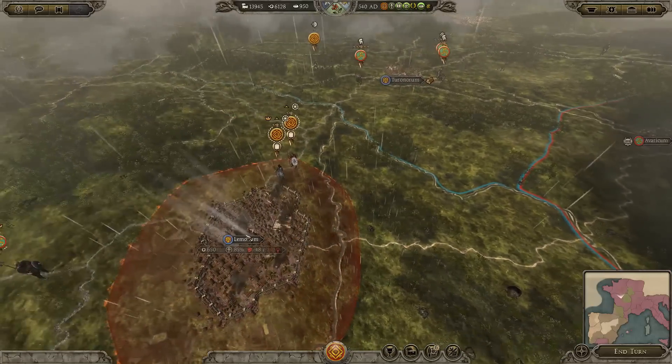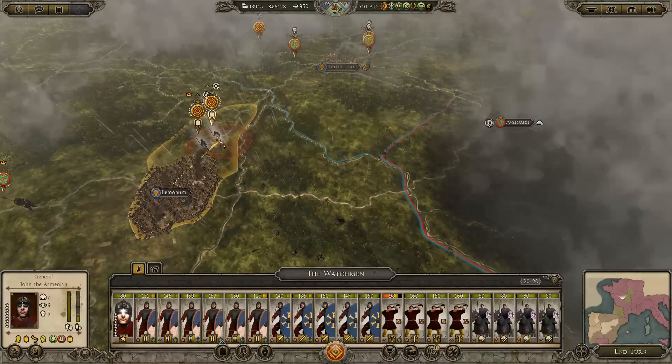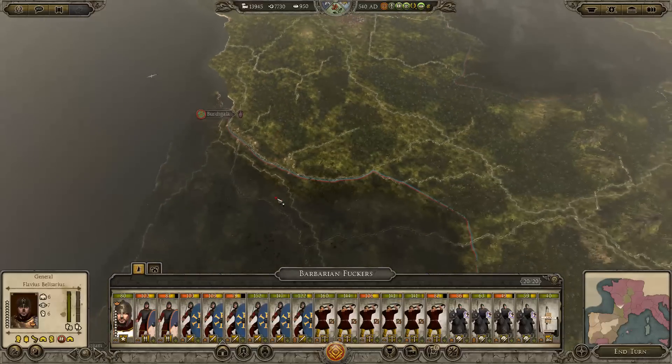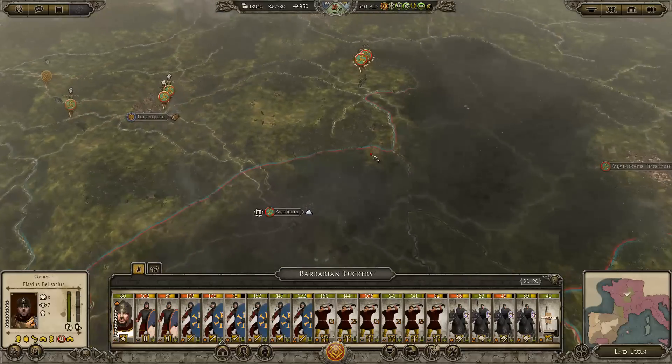Previously, we conquered Limonim, killing about a half stack inside of it, and they've used up pretty much all of their movements, so it's time for them to rest. Lost a few guys, but nothing severe. The Franks are pretty much on their last legs, they've just got a clean-up job now, basically.